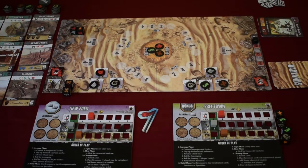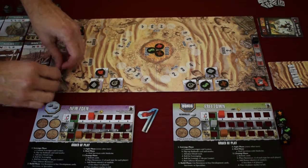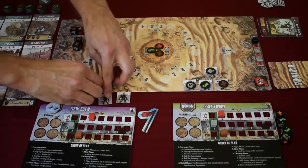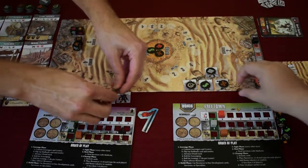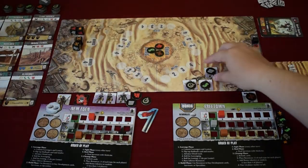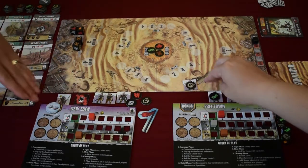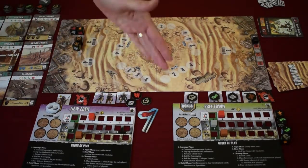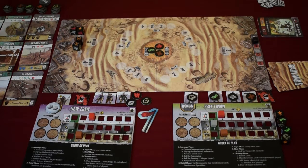One of the first things in the build phase is we take our people back — all the people sent out come back to their base — and you keep all the resources you brought back. Because now we are going to spend those resources to buy development cards. This part is not done in real time; it's done in turn order. Since New Eden is the starting player, they get to buy first.